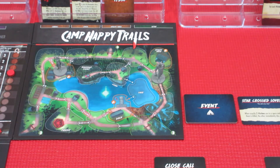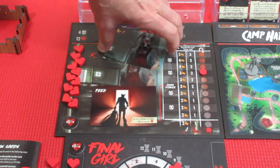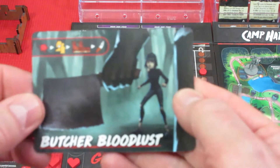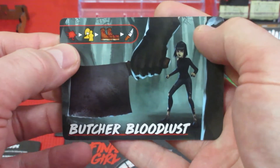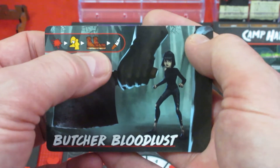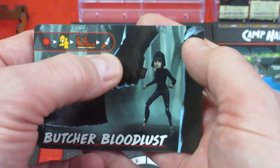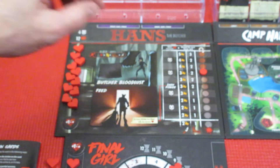We didn't enter a panic phase — no victims. Now into the upkeep phase: reveal the finale if there are no terror cards left. There are no terror cards left, so we flip over Hans's finale card. It's finale time — and it is 'Butcher Bloodlust.' Every time it's the killer phase, he's going to gain a bloodlust and hunt down the final girl. She's the only one on the board. He gets two boots — that's four movement — and then attacks. That's going to be brutal.